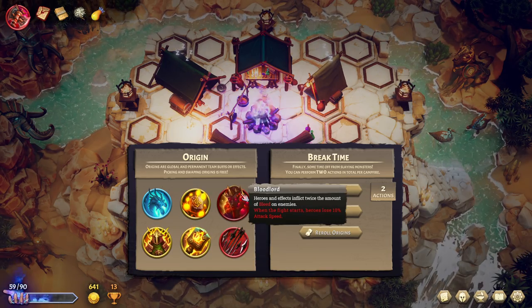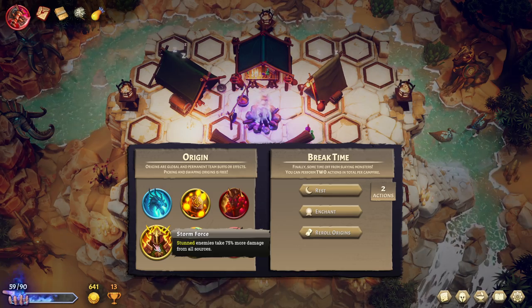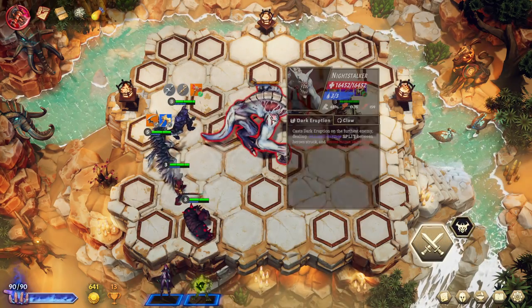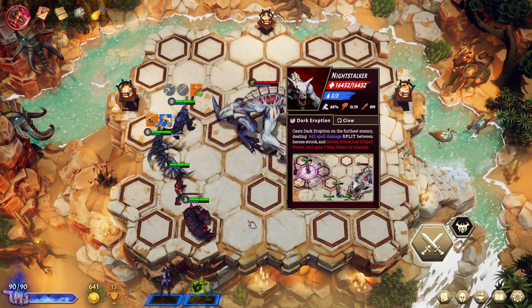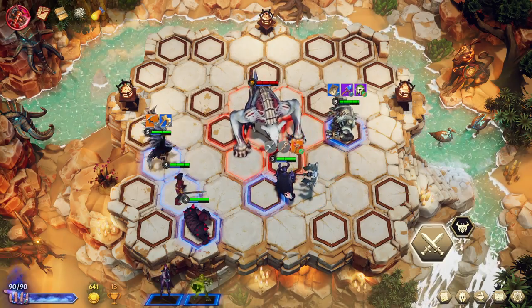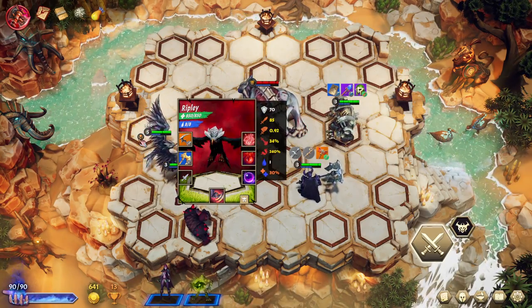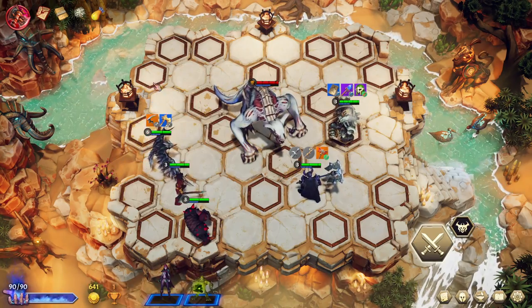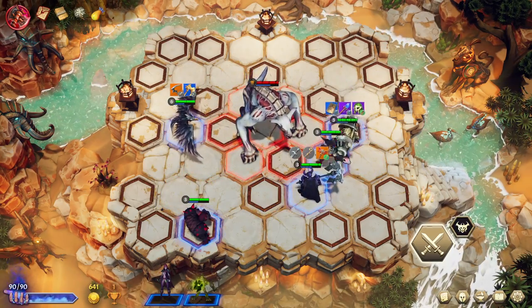Twice the amount of bleed on enemies but lose 10% attack speed — that does seem good though. All heroes gain critical strike chance equal to the team's mana regen — I'm gonna say nah. I don't need to upgrade that — let's just get back up to full HP. Dark Eruption on the furthest enemy, splitting the damage between those struck, and they lose spell power while gaining max mana. I just realized I have zero ranged units.